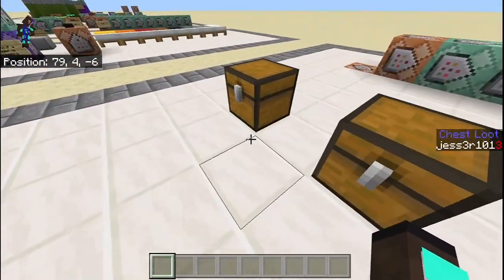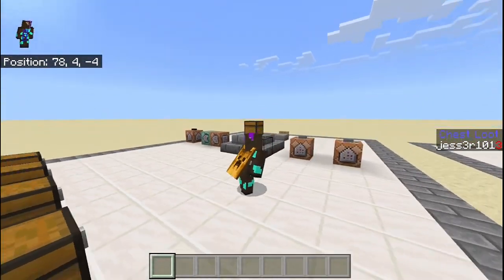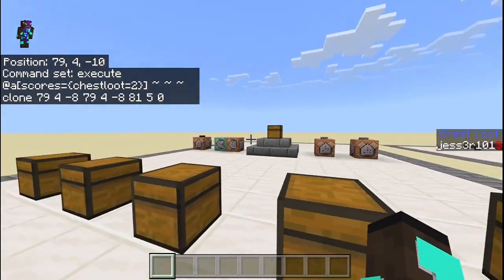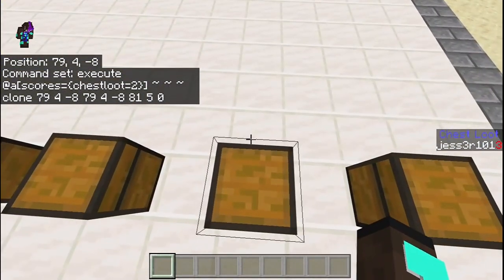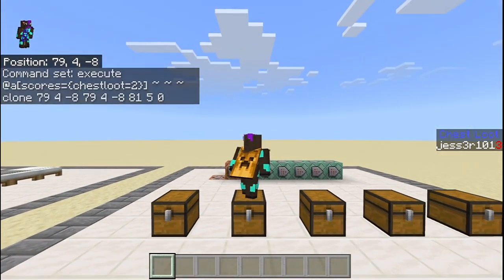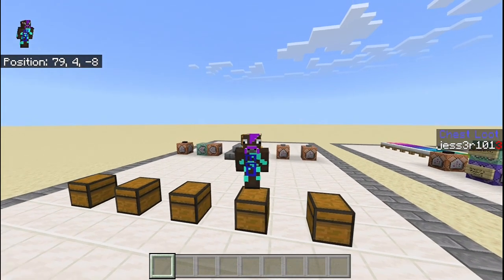So the first two coordinates in the clone command are the position of the source chest, and the final coordinate is where you want it to be cloned. The second command block also ends with 81, 5, 0 for the last coordinate, because it's always getting cloned to the same final position no matter what the value is. The first two coordinates are different since it's a different chest: 79, 4, negative 8 and 79, 4, negative 8. These are the same coordinates since it's only one block you're cloning. When I stand there my position shows 79, 4, negative 8 — the same as in the command block.